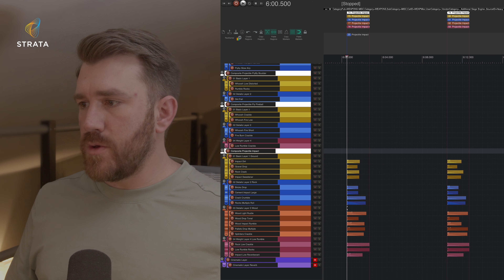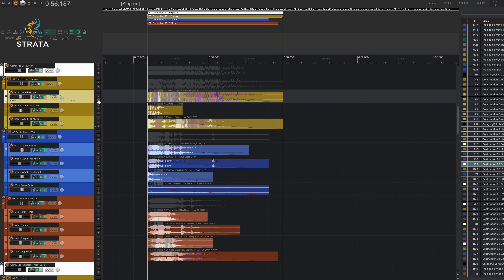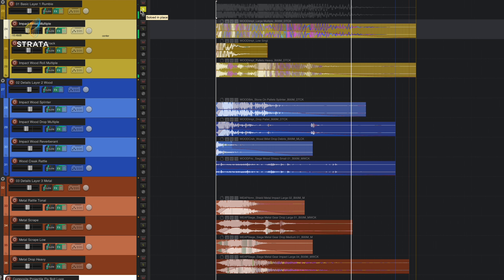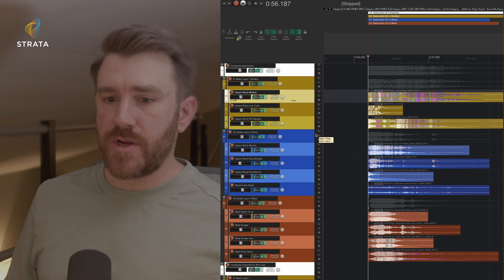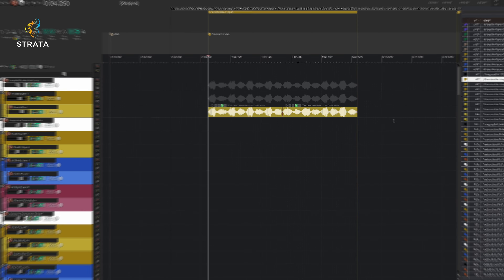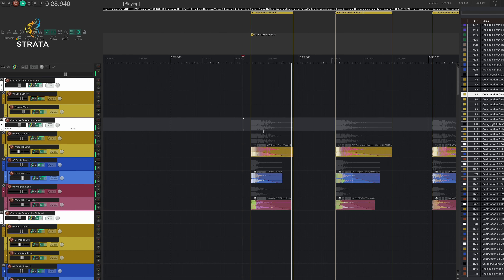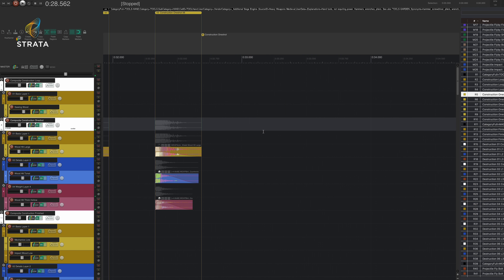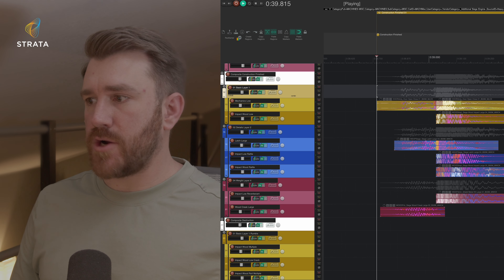Let's open up the additional siege engine project. There's a lot of really cool stuff in here that supports all the rest of the siege engines, whether it's the ballista, the catapult, or others. Two that are definitely worth highlighting are the destruction and construction sounds. There are a lot of different materials: rubble, wood, metal — all kinds of textures you could play with for whatever siege engine or building is being destroyed. For construction, there are a couple of different loops, some sawing, and one shots. Put those in a random container and you have a nice completion sound — you can almost imagine this in an RTS with buildings being constructed.